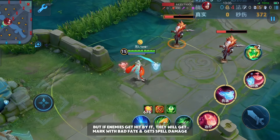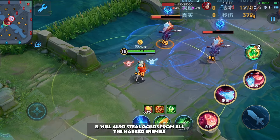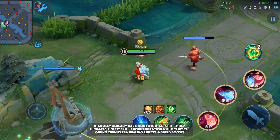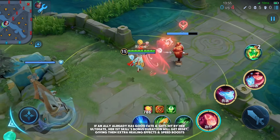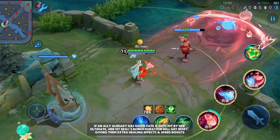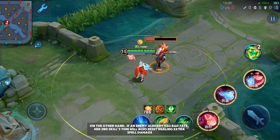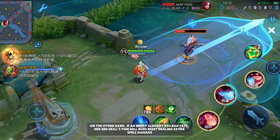If enemies get hit, they will be marked with bad fate, take spell damage, and Dyadia will steal gold from all marked enemies. If an ally already has good fate and gets hit by her ultimate, her first skill's bonus duration gets reset, giving them extra healing effects and speed boosts. On the other hand, if an enemy already has bad fate, her second skill's timer also resets, dealing extra spell damage.